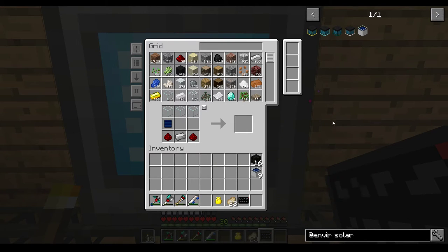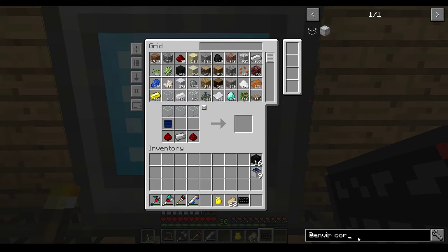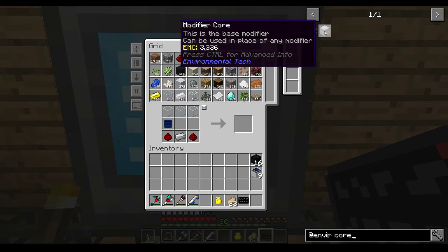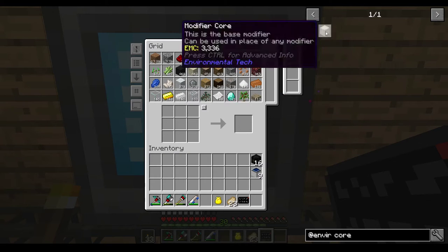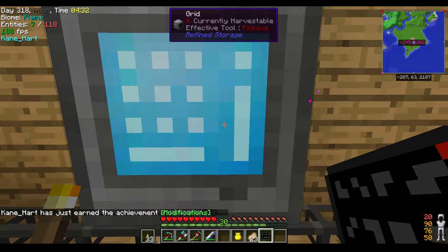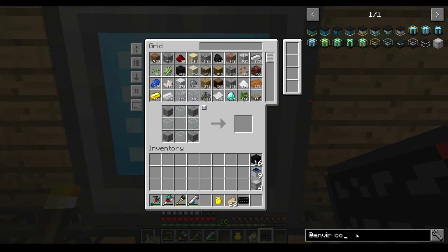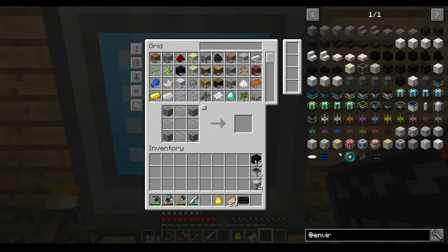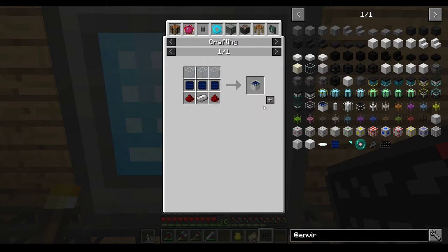Then we need four modifier cores or an upgraded version - you can work on upgrading these over time. This one seems more than powerful enough anyway. Here it is - modifier core. We're gonna need some iron blocks. That'll be good for us. Now we can go ahead and work on this. For modifier slots - solar - you might need the block list. It doesn't say anything specific about the solar thing but I'm pretty sure you need the controller itself.